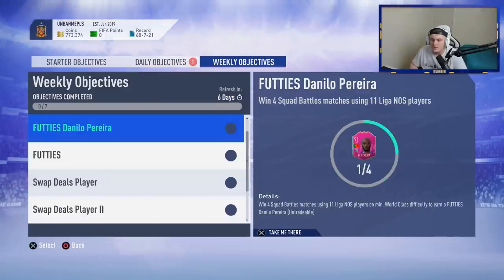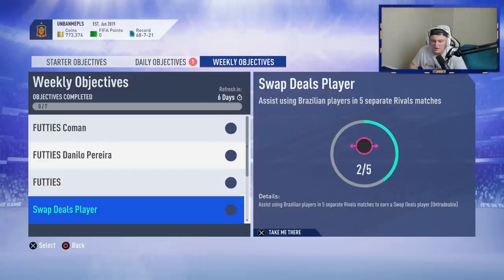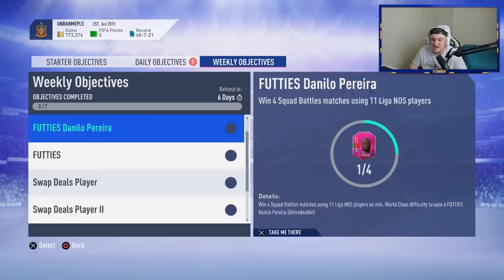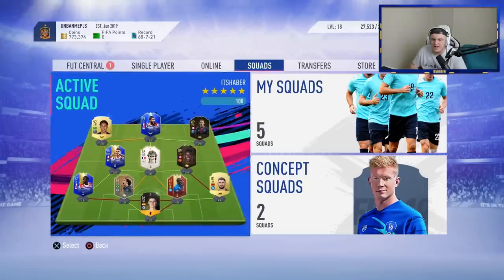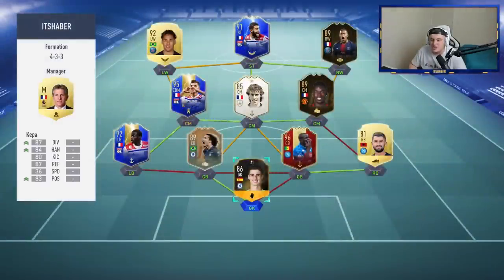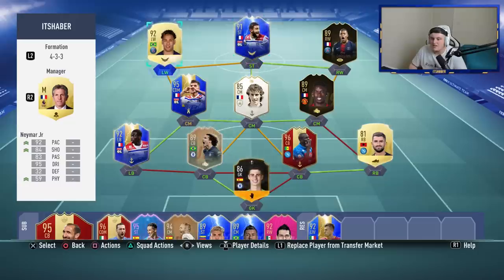I want to talk about Koeman, Danilo Pereira, and the three Foot Swap deals players because they're actually super easy. Koeman requires winning nine online rival matches while assisting with French players. This is my normal team — I typically use this, and I was very lucky that my normal team is majority French anyway, so I'm doing this easily.